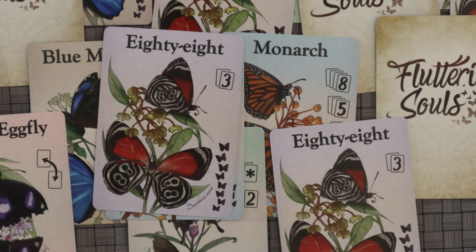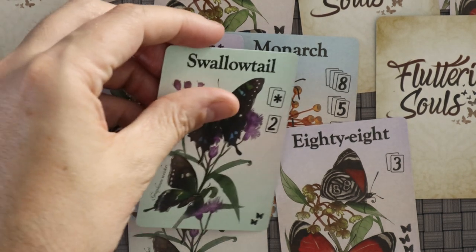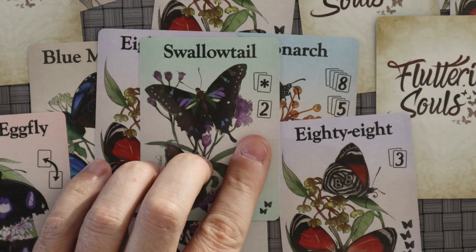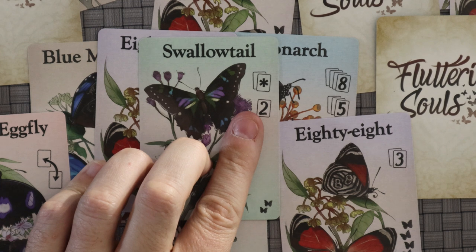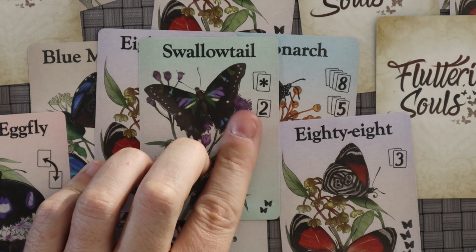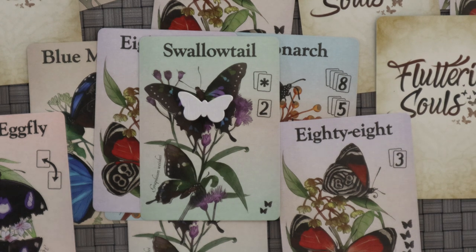The only thing worth pointing out is there are the Swallowtails — if you have one it's worth two points, but if you have both of them it counts as a wild card for any other set you want. Whoever wins each round gets a white butterfly, and whoever gets three white butterflies first is the winner. That's it — that is the entire game.